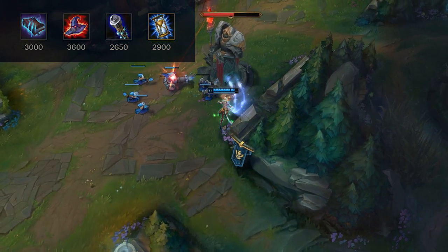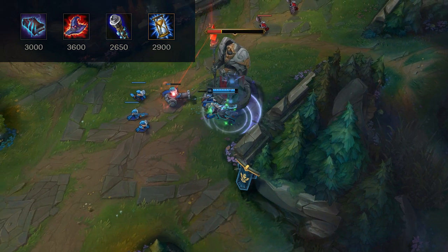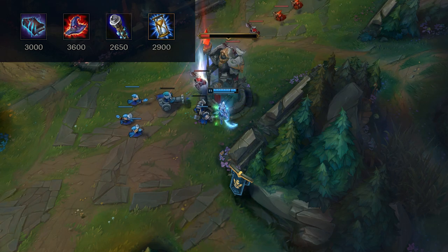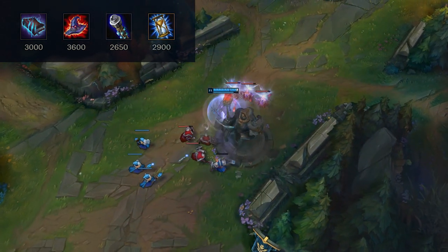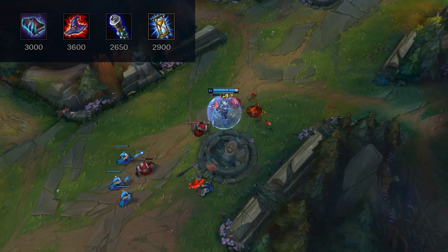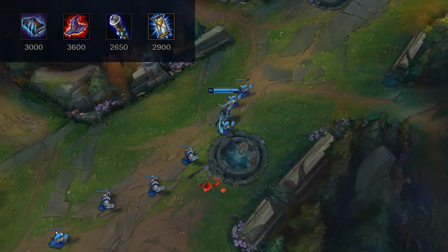If someone jumps on you and you can keep them there — not Zed since he can use his shadow to escape, but someone like Yasuo or Talon — use your R to keep them in range. It'll likely bait out their flash. The moment they flash, you can QE onto them and save the second E in case they try another escape method, and you're guaranteed a kill.